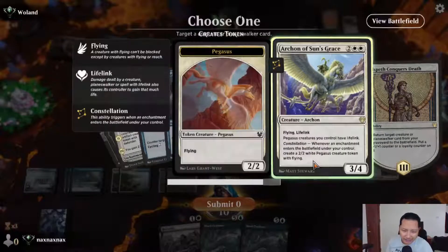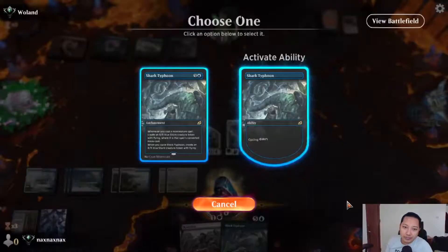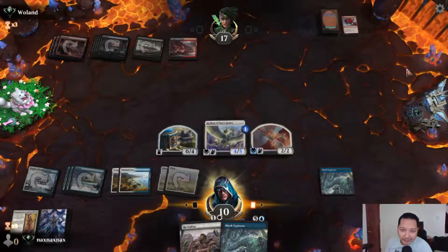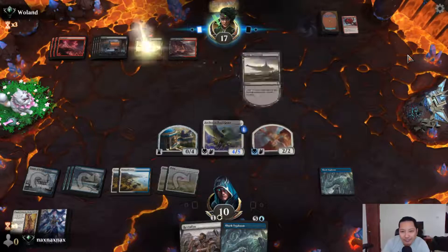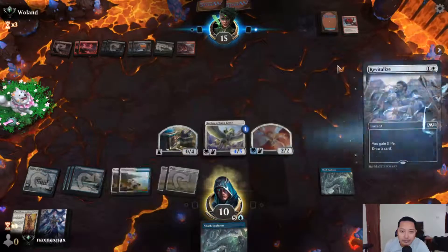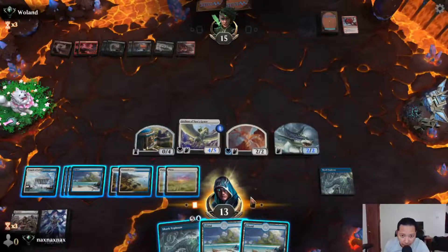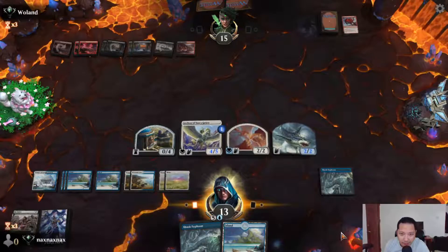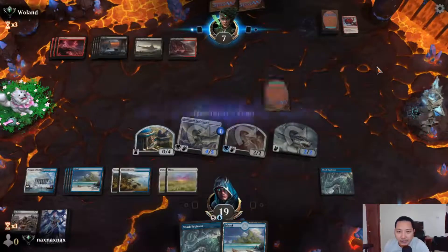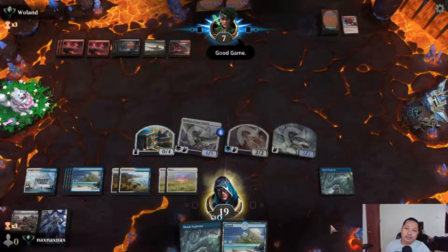Shark Typhoon is disgusting — he has no cards in hand. Game — I hope. Going at it, gonna widen the gap. Shark! Shark Typhoon — big Shark Typhoon! I think we can present lethal next turn. Actually we already present lethal this turn. Game! Good game.